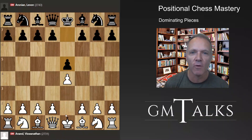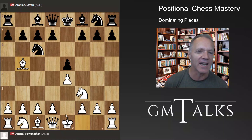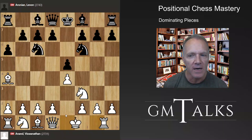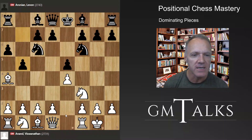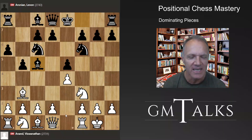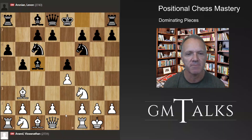Anand plays e4 — he's an e4 player. He sometimes dabbles with other openings, but this is his go-to style; he likes to attack. This is the Ruy Lopez, or Spanish opening, a serious opening everyone should know. Aronian plays b5, which is a sort of modern variation — the modern Arkhangelsk or something similar. It's a serious opening that Shirov has played a lot, and it's popular at the top level.